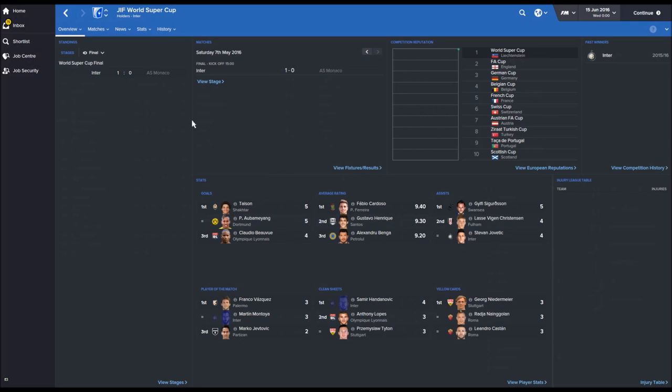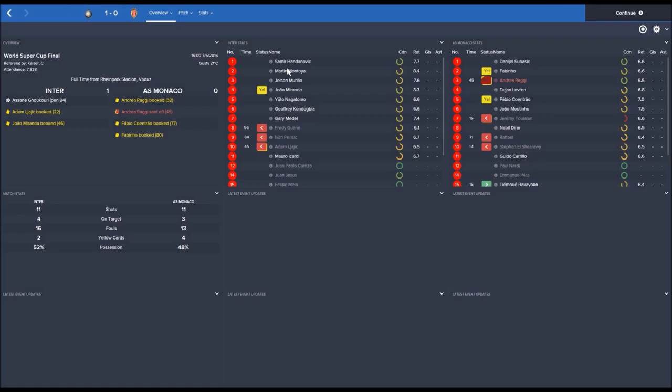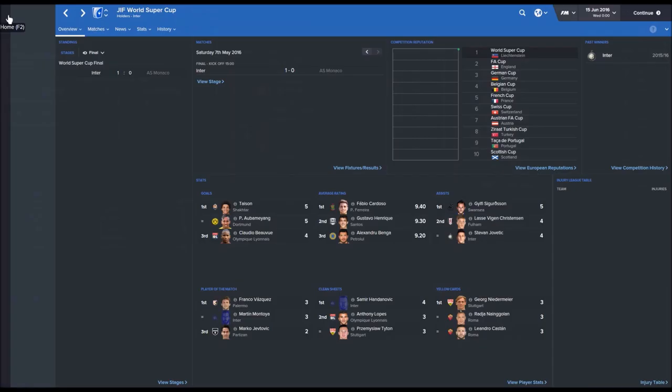Going down to the Super Cup, which was won by Inter Milan, 1-0 in the final against Monaco. So Inter winning the Super Cup and Barcelona winning the Super League — those are the two big results.